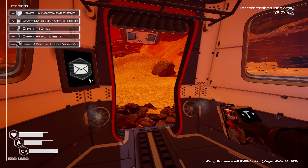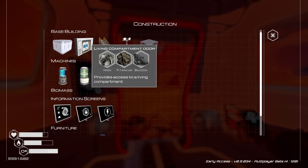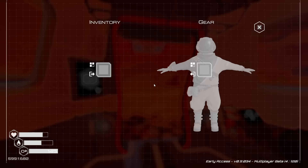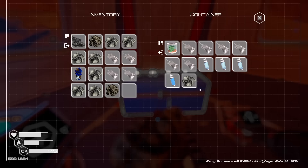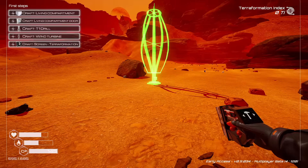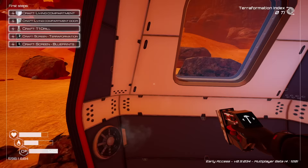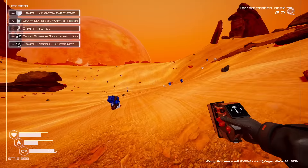The next task on our list is to craft a living compartment and a living compartment door. We need a couple of iron and a titanium for the compartment, and one iron, one titanium, and one silicone for the door. I can use a piece of iron to craft a wind turbine and put it down right here, and that wind turbine will provide power to wherever we are on the planet. I don't know if it'll continue to work once this valley becomes a lake, but by that time we won't need it anyway.